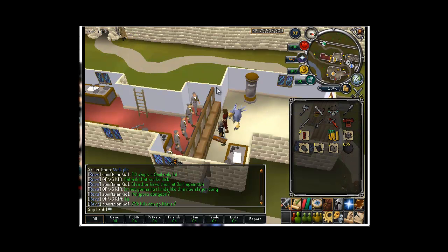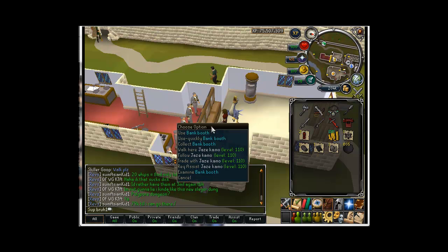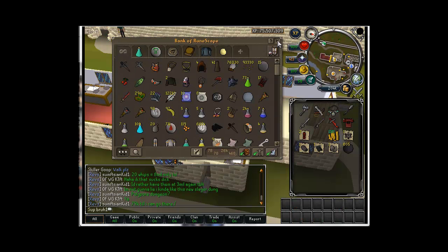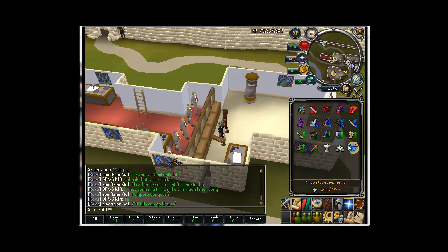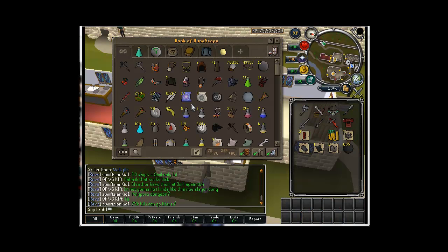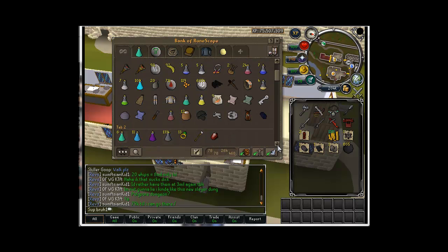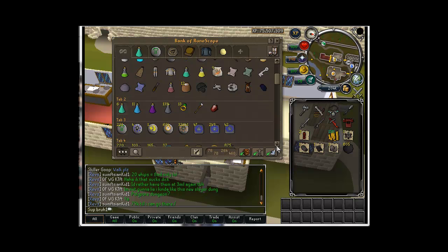Hey guys, this is going to be my bank video. So I'm just going to start off with my crappy bank up here and my prays on. I'm going to turn that off. I'll just start with like defenders... crap. Moon down through random stuff because my bank is a total mess.